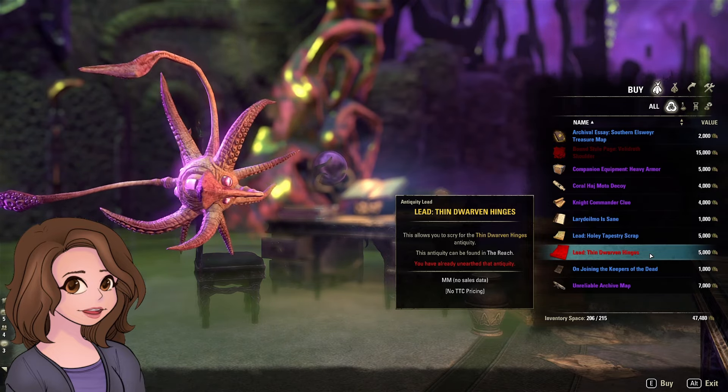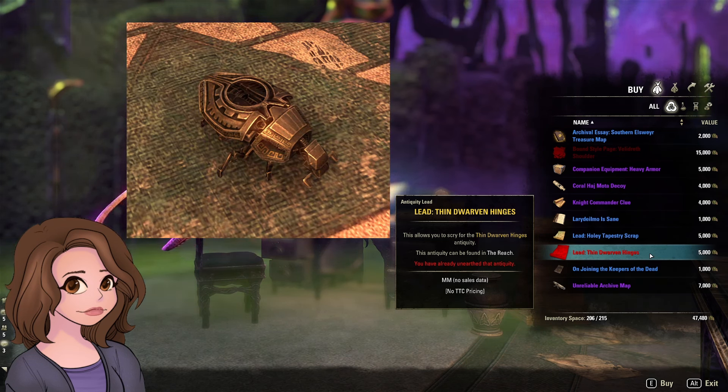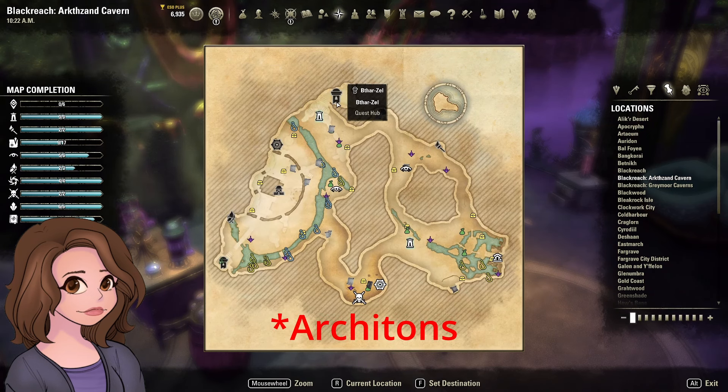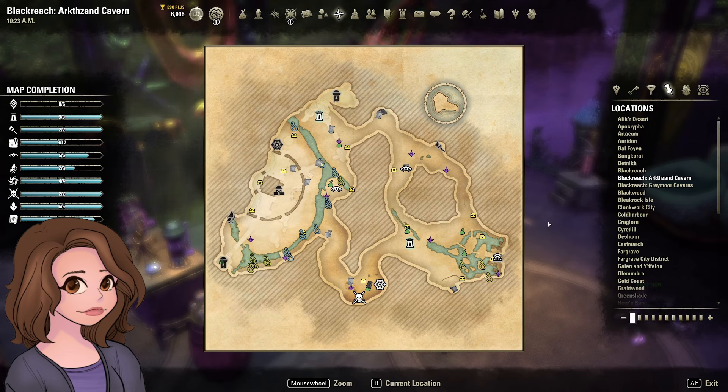The other lead is Thin Dwarven Hinges. This one is a pain to get — it's for the Dwarven Scarab pet, which comes out of Thalzel in Blackreach Arcs and Caverns. You go there and kill all the little mechanical men and the pieces of the pet drop randomly. So getting this one by buying it is probably not worth it unless it's the last one you need. If it is the last one you need, it's gold — but if it's not, it's garbage; it's not really going to help you.